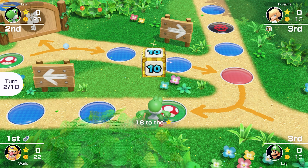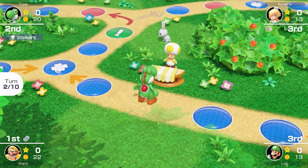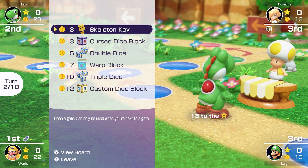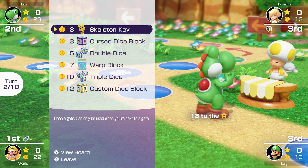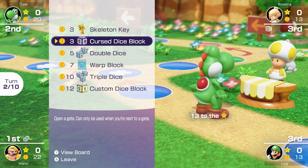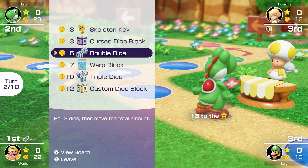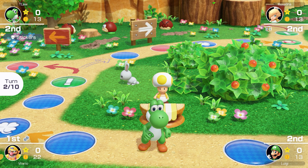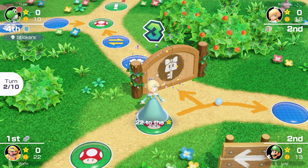We're gonna roll a 10 — that's gonna put us past the sign which is facing left at the moment, which is exactly what we need. Should we buy another item? I could get another custom dice but then I can't afford the star. The warp block would be a good emergency item, so I'll go for that. That leaves us with 13 coins. We do land on the red space — it was the only space we could land on, but that's fine.